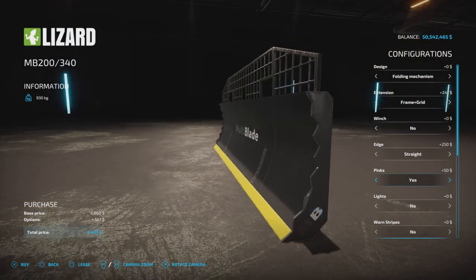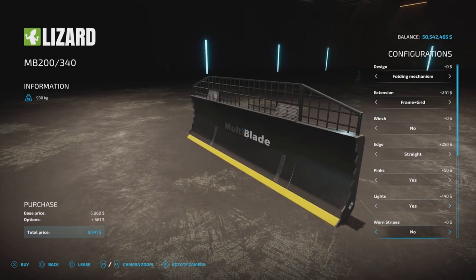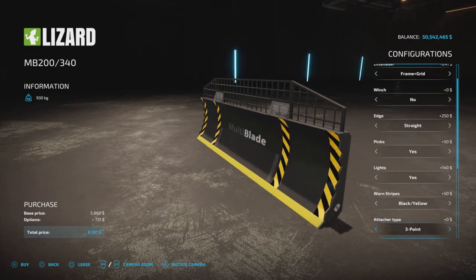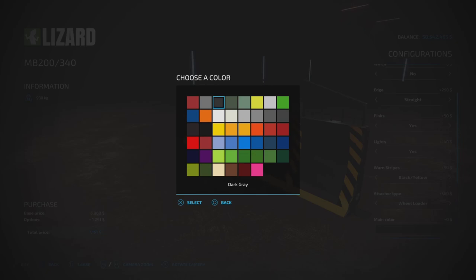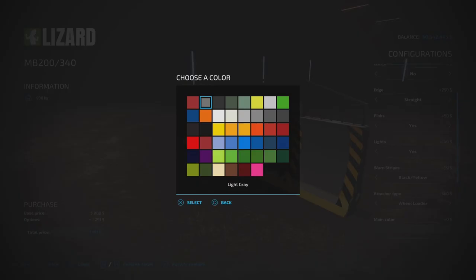We'll leave the pinks on there because there's a color option for that. You can have lights if you like. Warning stripes — yes or no — sure, why not? Attacher type: three-point, front loader, or wheel loader. Main color — we have standard colors which will cost you no dollars.